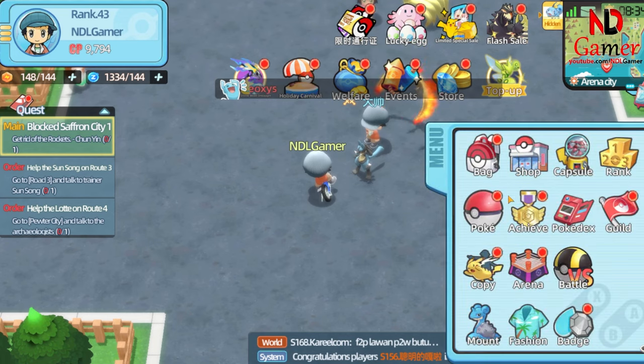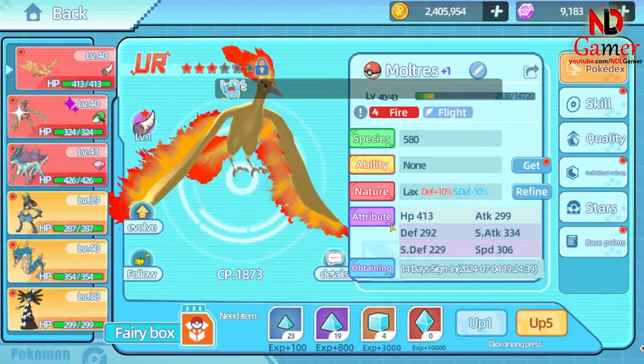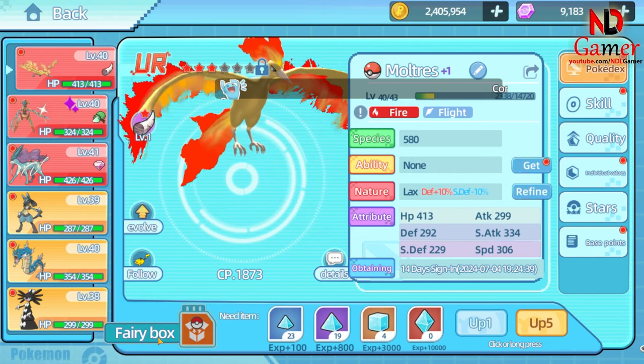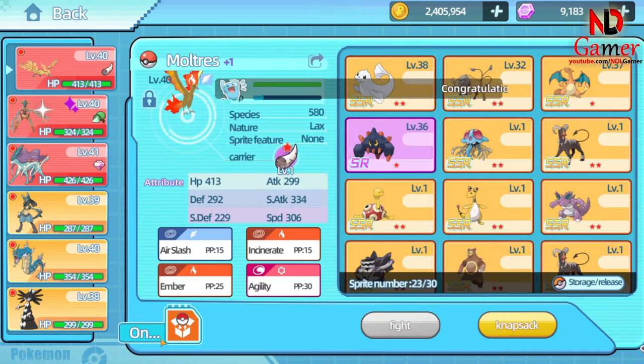First, click on the menu, and then click on Poké. You will only see the main Pokémon. If you want to switch Pokémon, click on the Fairy box. This will show a box containing many Pokémon you have caught or summoned.